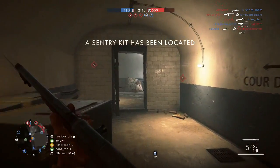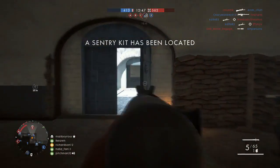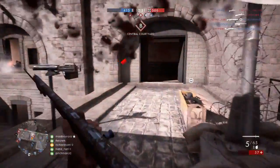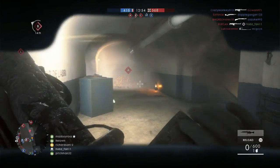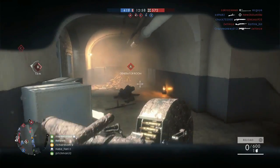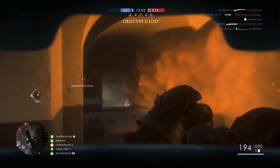The sentry kit is available near your location. We need to grab that sentry kit — go, go, go! Grab it, grab it. Let's go — reload it! We're going underground.